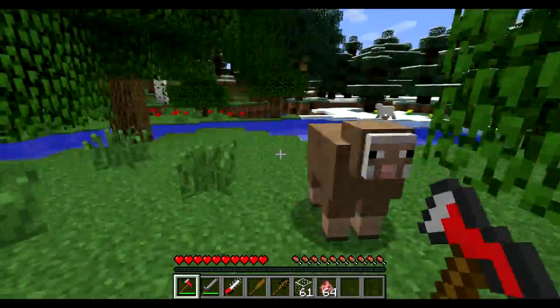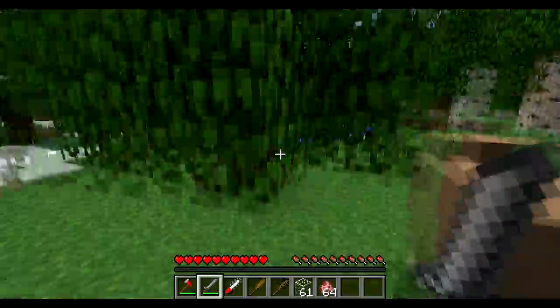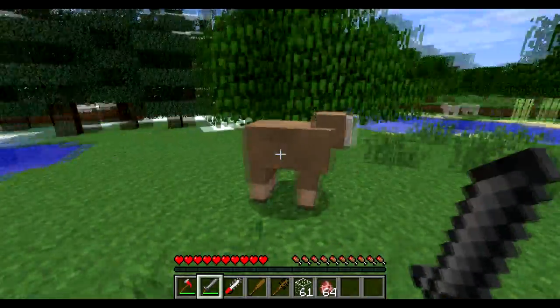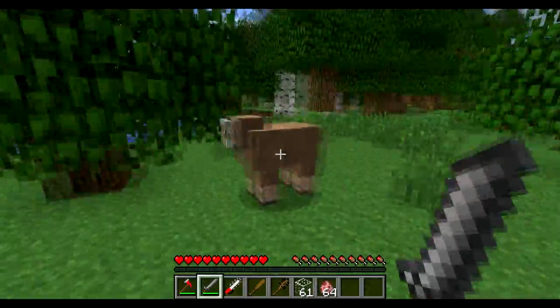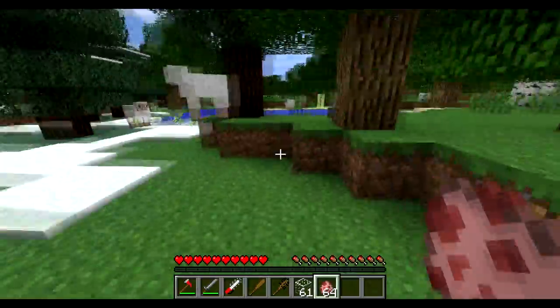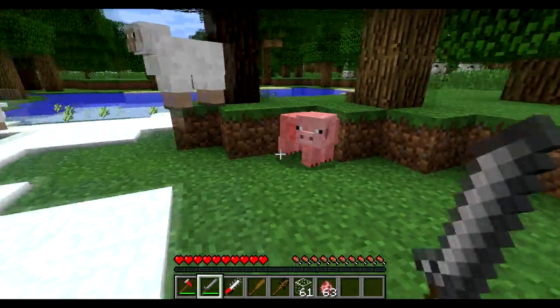First off, we're going to start with the machete. The machete does 4.5 hearts of damage and is good for 250 uses. Let's see — that's 1 hit on a sheep, and let's see what we got on a pig. A pig should be 1 hit too.